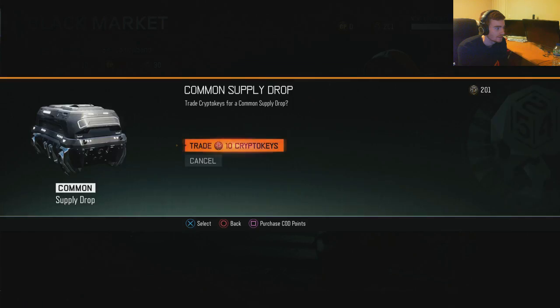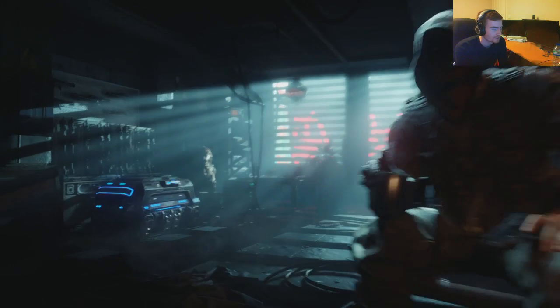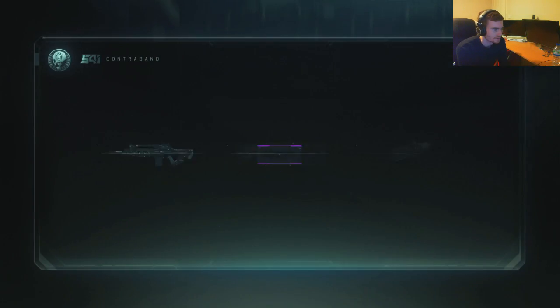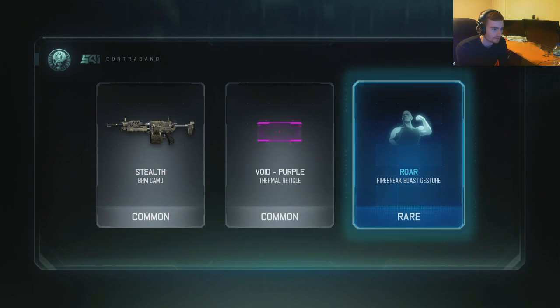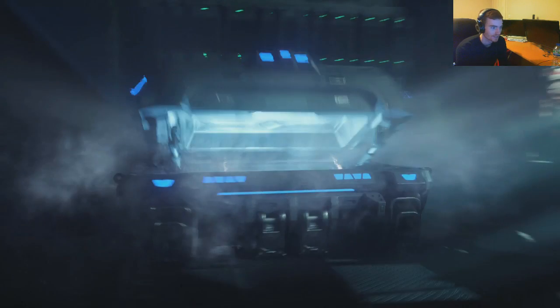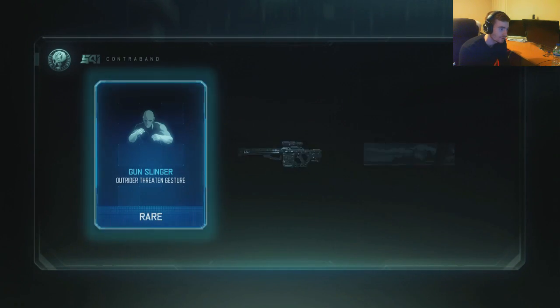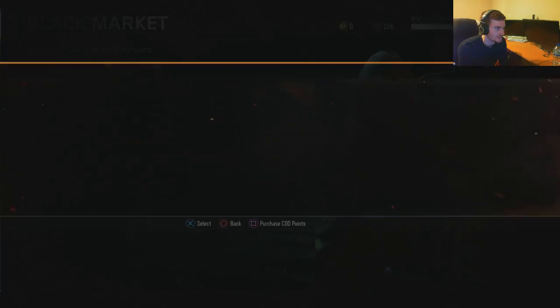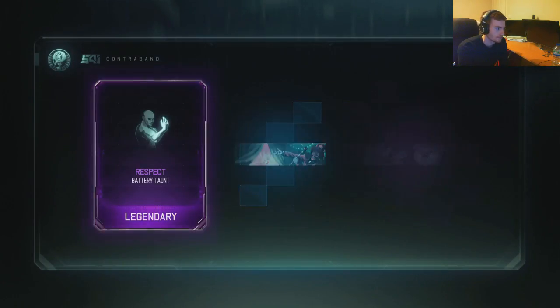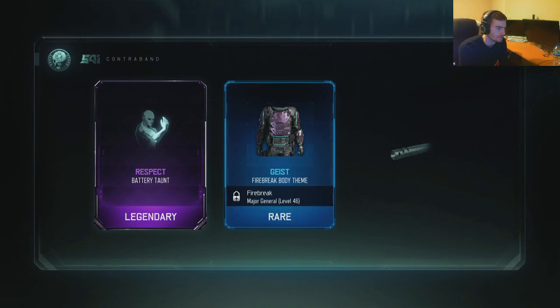So there's all my COD Points gone. Now I guess I'm going to have to use my Crypto Keys — I'm going to have to open six or seven of these hopefully, because they give you some of the Crypto Keys back. I'm probably not going to get a weapon. I probably just got really lucky over the last few days. There's Vituall — that's pretty decent, new camo, not too bad. I've got another Taunt, and that one's Legendary. That's nice.